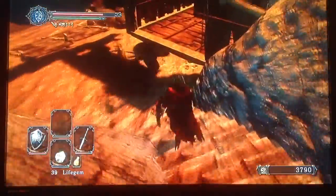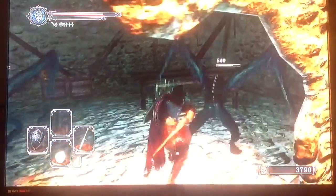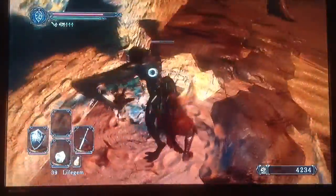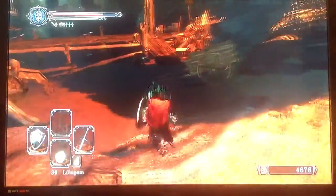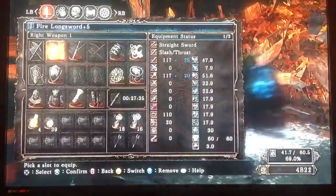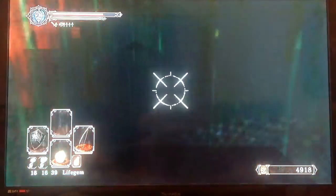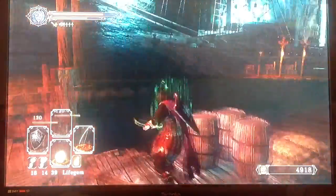Right now we're going to kill this guy if we can get him. Come on, come into the sunlight - there you go, you're dead. Come on, let's go. We're going to equip a bow - we can snipe these guys off into the abyss. Easy way of cheesing them.